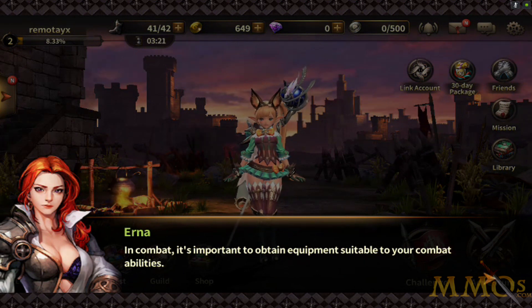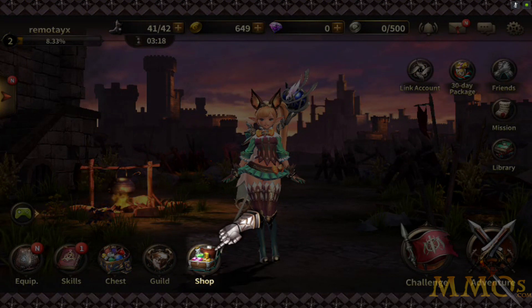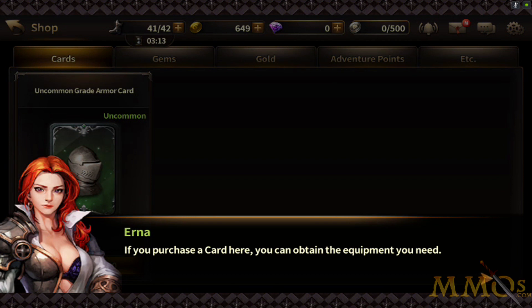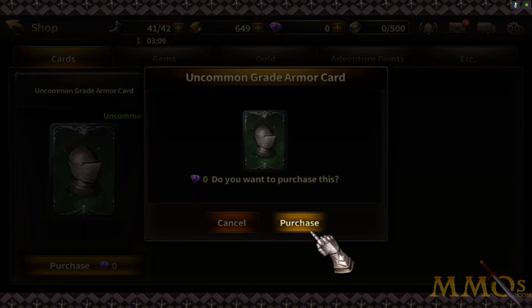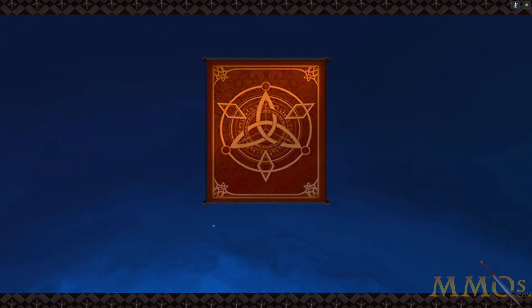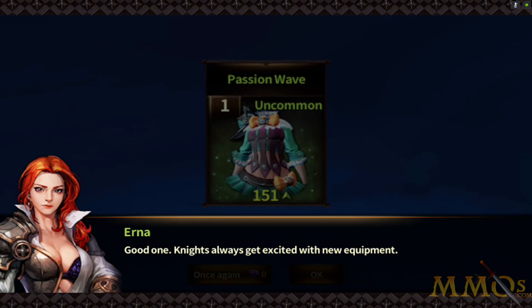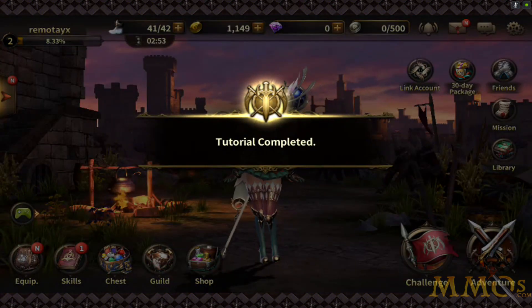Combine is important to get equipment suitable to your combat abilities. Let's tap the shop button and take a look. If you purchase a card here you can obtain the equipment you need. So we get a goodie for free. You can buy these goods with gems — I guess that's a cash premium currency, probably. I'm pretty sure you can buy loot boxes like that too and try to get gear that way.